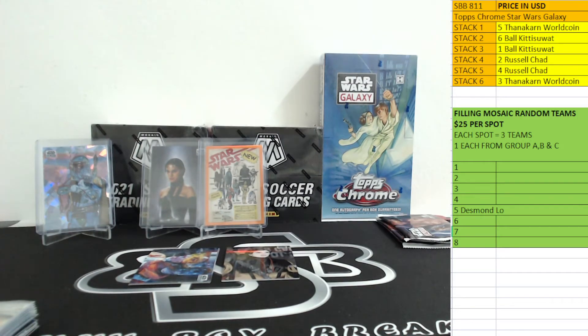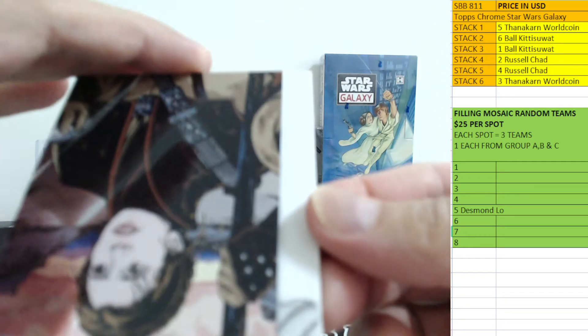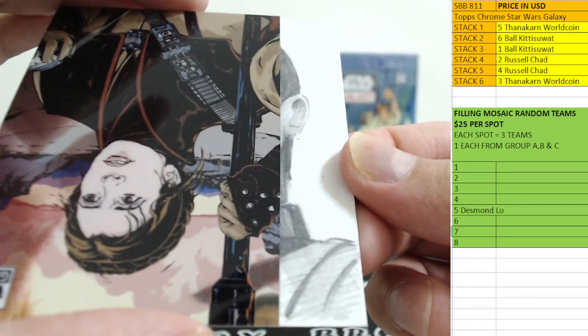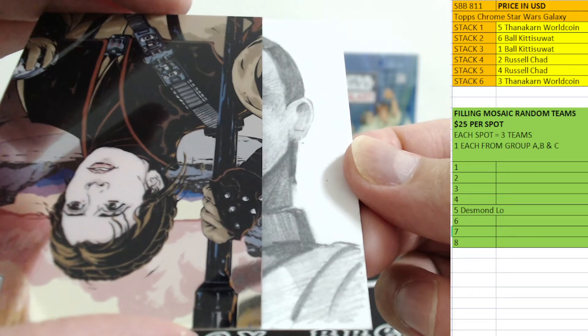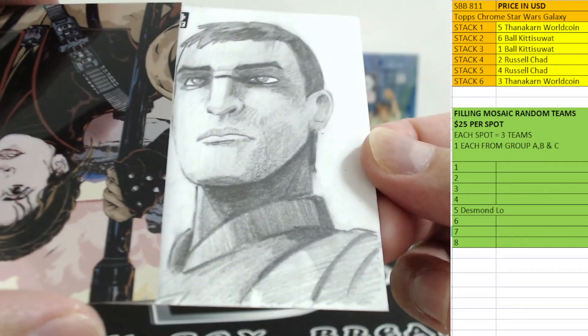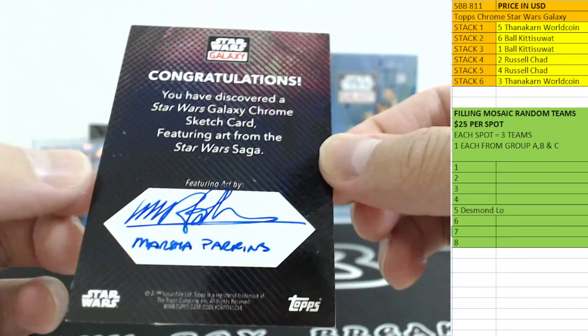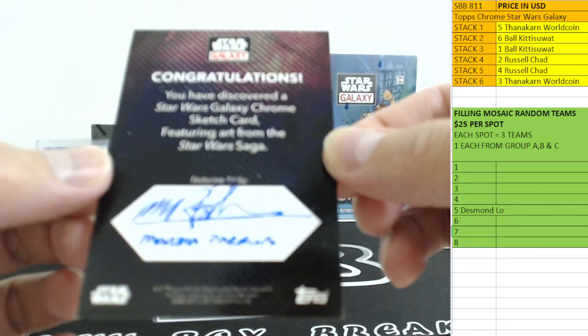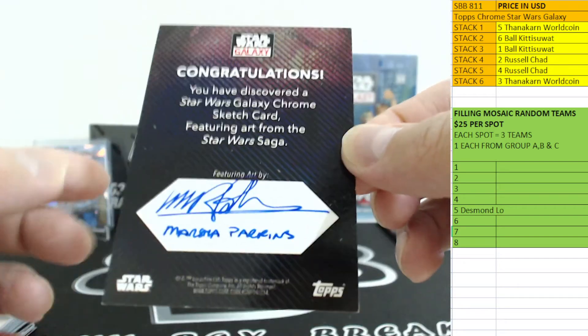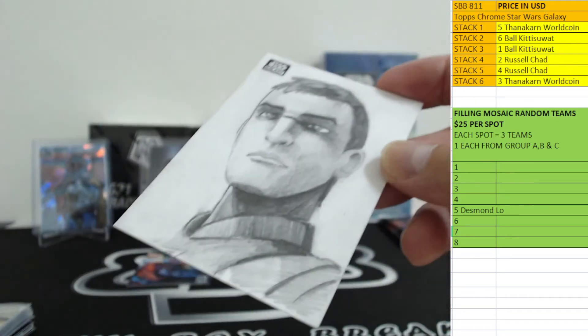Let's do the sketch first — 1 of 1 sketch, here we go, good luck. Pencil sketch — let's hope it's a good one. Come on Padme, Ray! Very nice. I cannot remember his name — it's called the Marsha, from Marsha Parkins. Star Wars Saga — all right, that's a pretty cool one. A nice sketch for Russell.